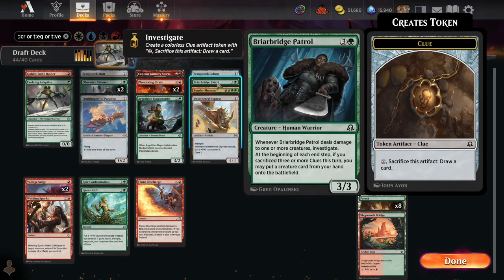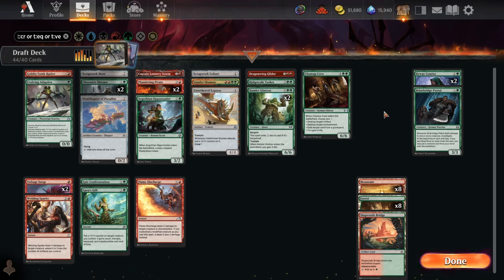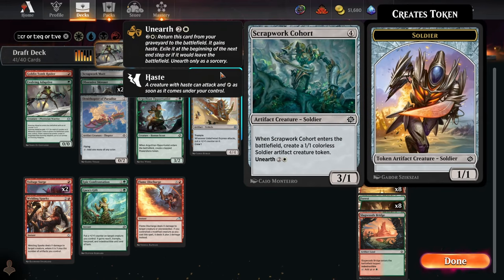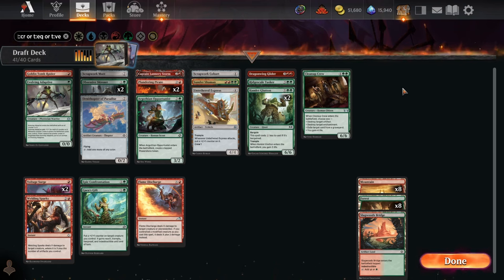The power stone can't be bargained away for Hamlet Glutton but it's still useful — you can use it on Dragon Wing Glider. We've got Briar Bridge Patrol at four mana, but it's kind of a worse version of the elephant card from Murders at Karlov Manor, so we cut that. Cutting all the clue stuff and one last card. Keeping Scrapwork Cohort — it's decent upfront as a 3/1 and 1/1, the 1/1 can be bargained away, and we can unearth it thanks to Ornithopter of Paradise and three cards that make treasure.